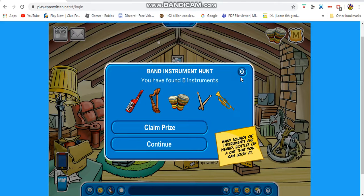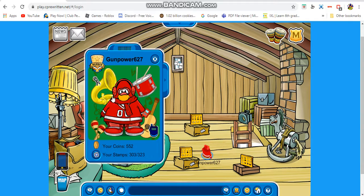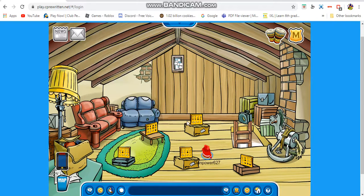So those are all the instruments you can find. Once you've gotten every single instrument from the hints they give you, you can claim your prize. Once you claim your prize you'll get this backpack right here — it's basically an instrument backpack, which is pretty cool. There's a tuba, drums, guitar, and maracas — it's like a musical background item.